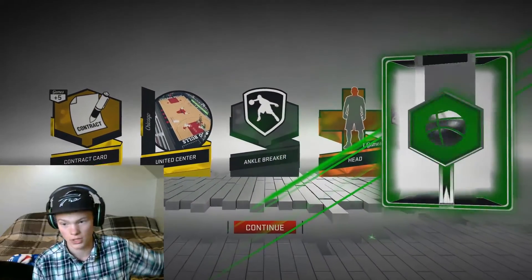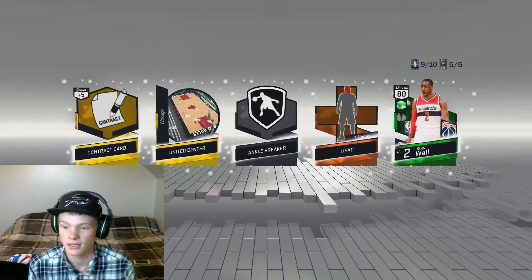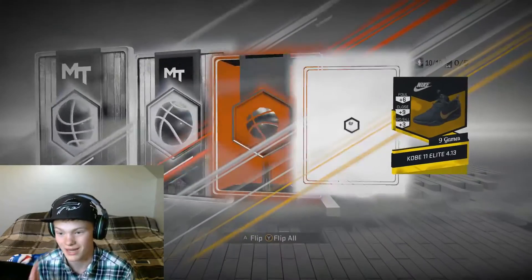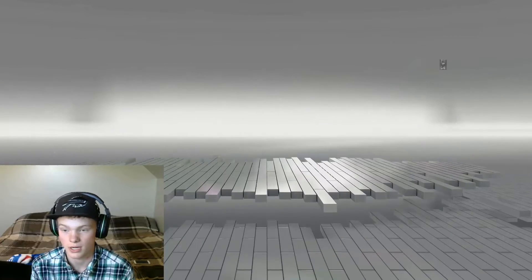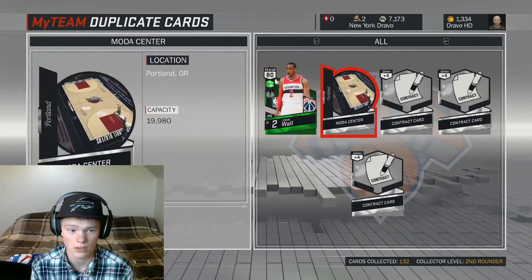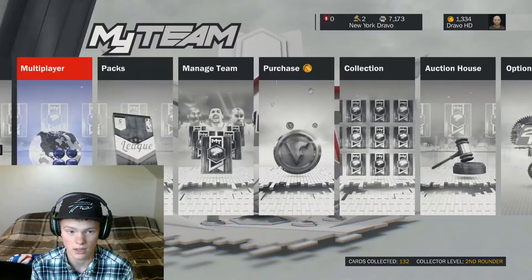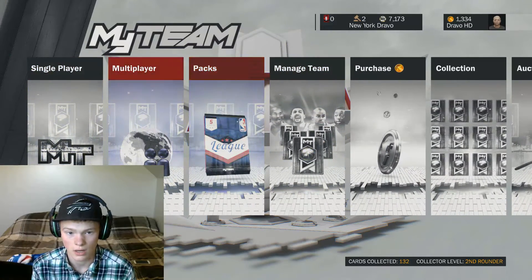Down to one last pack. The emerald is going to be John Wall once again. I guess you could say this was a kind of good pack opening — we got some good players, definitely a lot better players to upgrade our team. We're gonna send the duplicates to auctions.